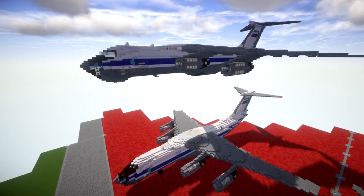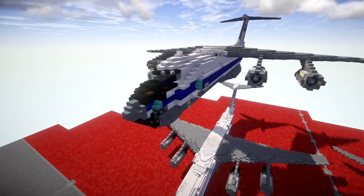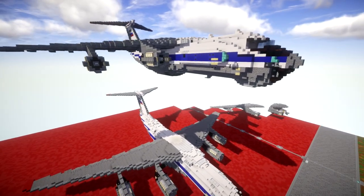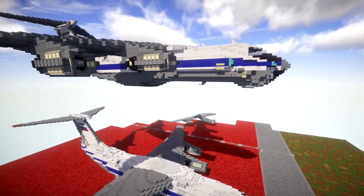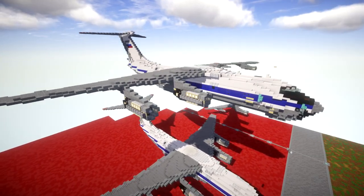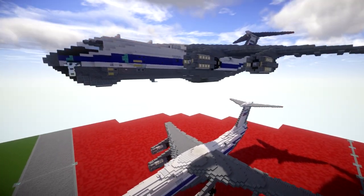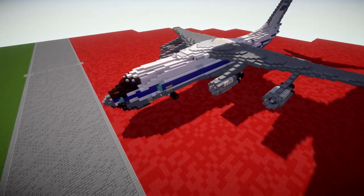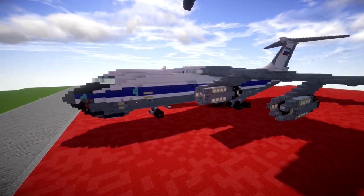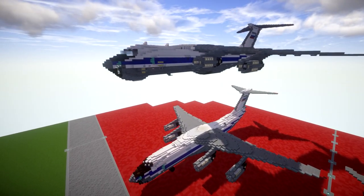We have a brand new aircraft just built a few days ago: the IL-76MD, our first ever Soviet Union slash Russian cargo aircraft. It's used by both military and civilian sectors. Really nice looking aircraft with a traditional white body, blue stripe running through it, and a gray underbelly. This will be coming out hopefully very soon as a tutorial. We also have the landed version of the aircraft, so really happy with the way this aircraft came out.